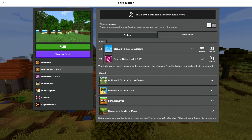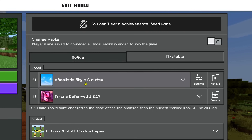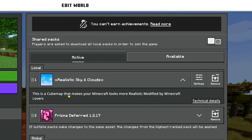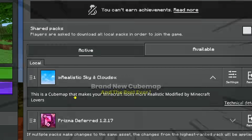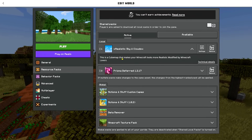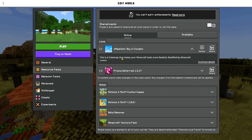Addon yang pertama, udah saya pasang di sini, namanya adalah Realistic Sky and Clouds. Jadi dengan cube map satu ini dia bakal bisa bikin Minecraftnya kelihatan lebih realistis, karena ini cube map terbaik saat ini. Yang satu ini udah hampir nggak kelihatan kubusnya, udah nyaru banget.